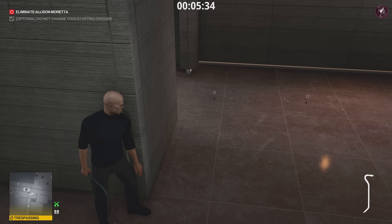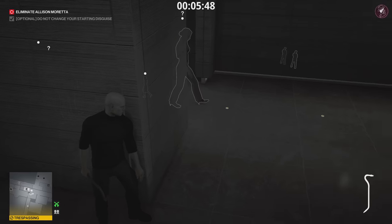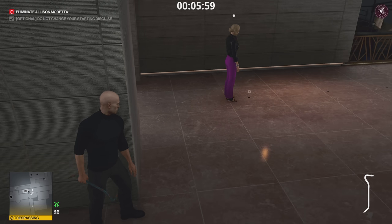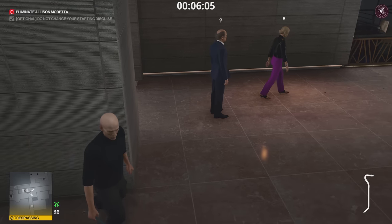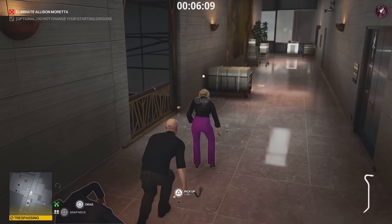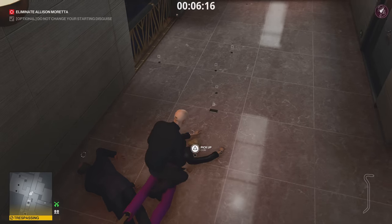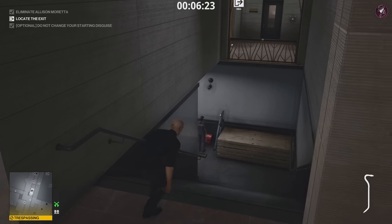Hide behind this corner with the crowbar in hand. She'll see the first coin and keep picking them up one by one. Eventually you'll get behind the person following her — knock him out first. He's reacting to the coins too but she reacts before him. Knock him out, then knock her out, and drag her body away from the balcony so nearby NPCs don't see it. Make sure you snap her neck, not his.